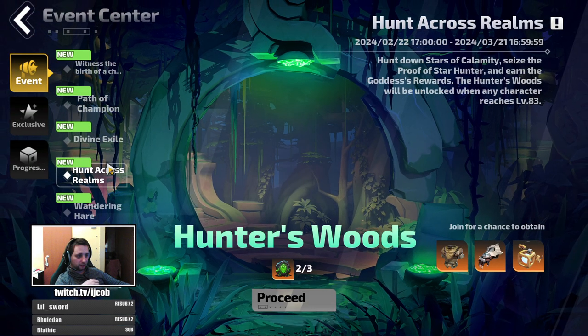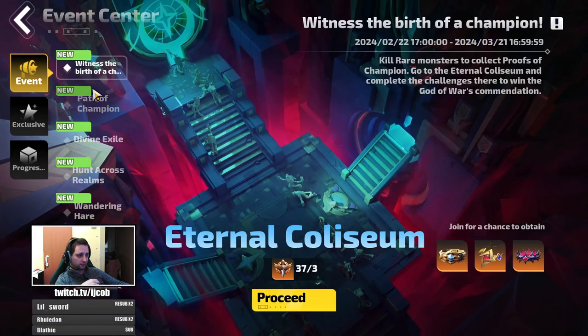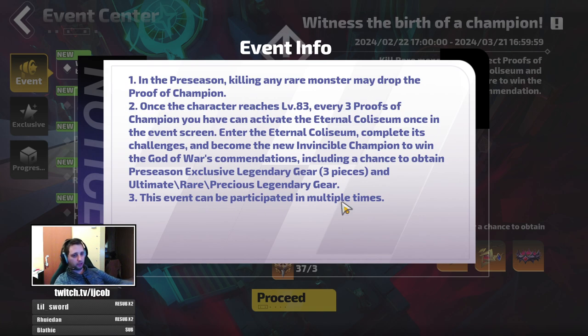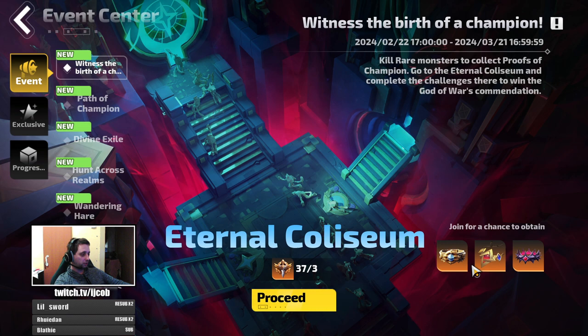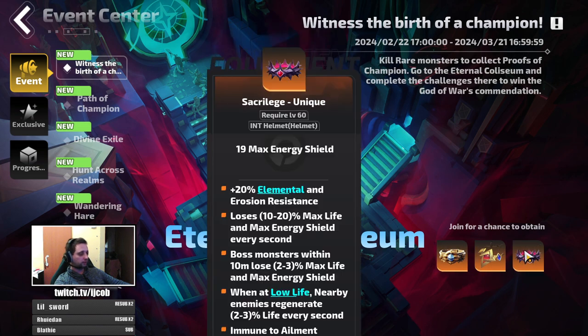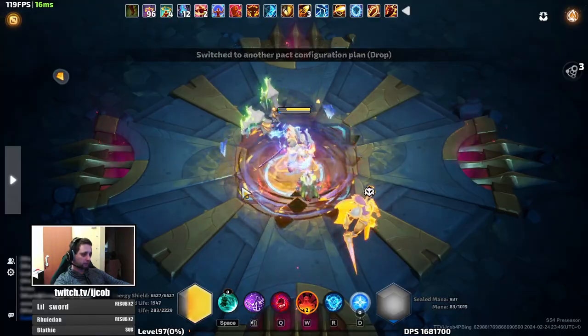In the event center there is the 'Witness the Birth of Champion' page where you can use three of those Proof of Champions to enter a Coliseum. You can enter it multiple times as long as you have free invitations, and in there you will encounter waves of monsters with rewards and a chance to get one of three event uniques. I will run through it now just to show you how it works.